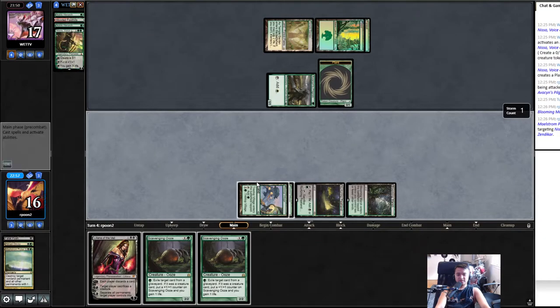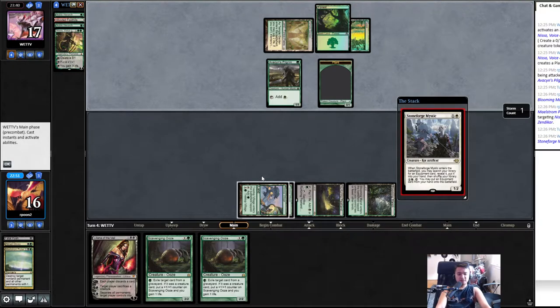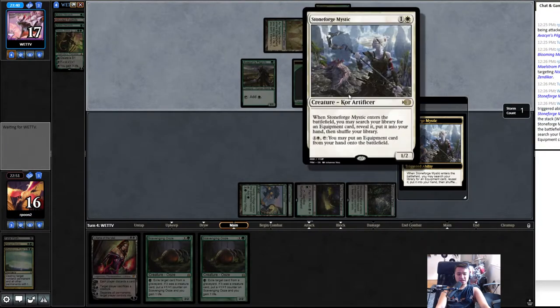I believe that's it — it could be around, but we could Lily next turn, that's great. Oh, we can also double Ooze. But I don't want to tick up though — depends on what I draw. Oh, Stoneforge — classic.